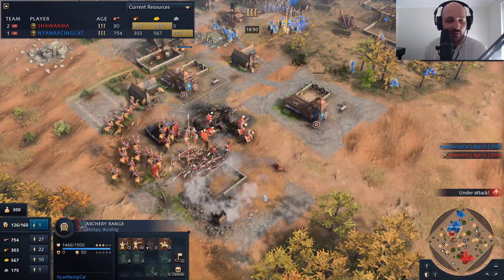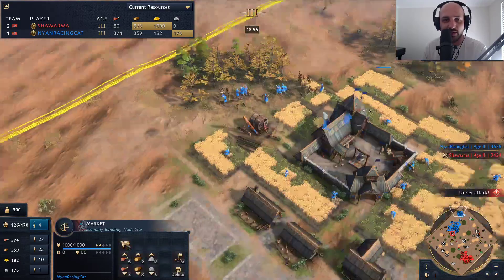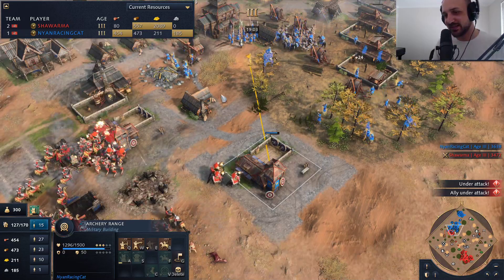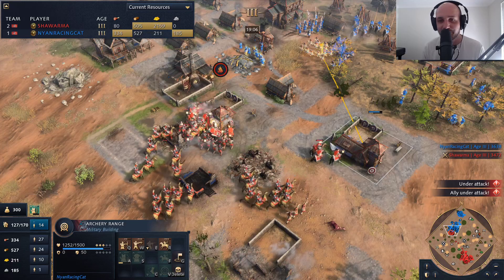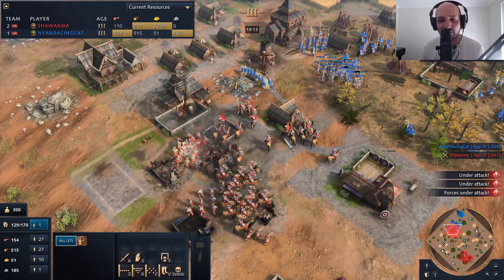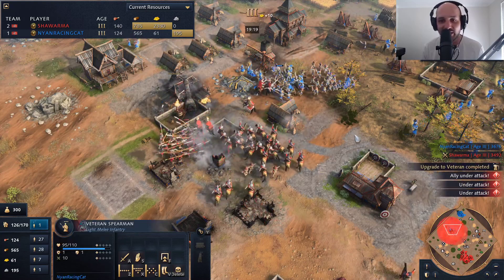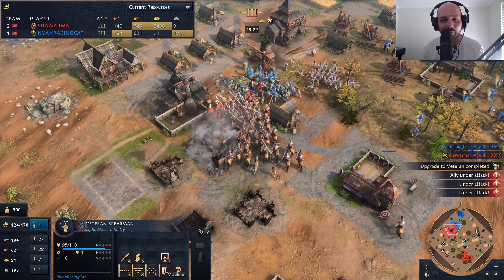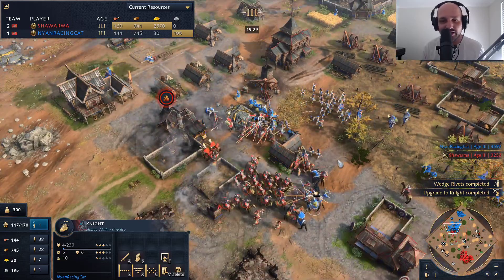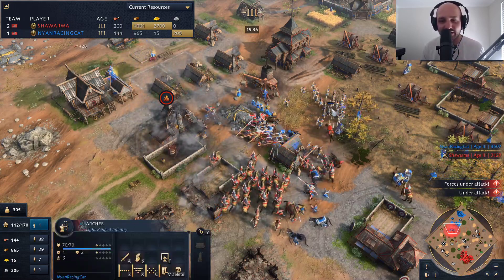Nyan is just waiting, getting himself veteran archers from somewhere. Shawarma definitely needs to hold on to this spot otherwise he won't be able to fight. The archers are now moving forward for Nyan going to snipe some units. We see the horse archers moving in doing a lot of damage. Nice sniping from Nyan. The veteran spearmen come in — that's go time for Nyan Racing Cat. Shawarma is coming in with his spearmen going to attempt to get onto those knights. Those knights don't have many upgrades, but Shawarma looks to be doing fairly decent in this fight.